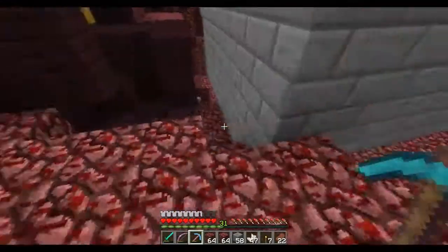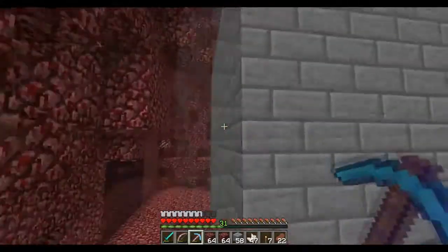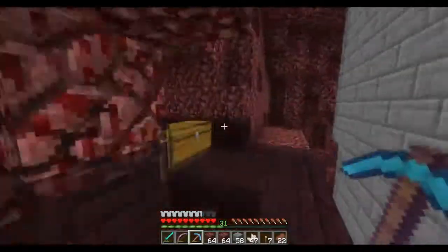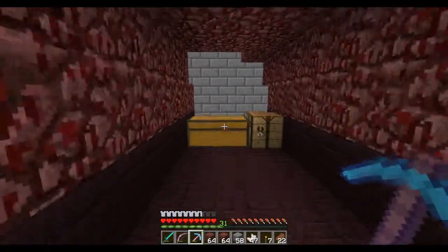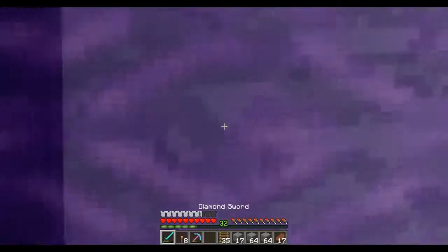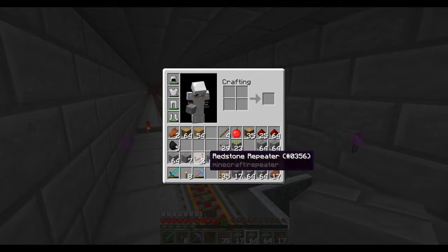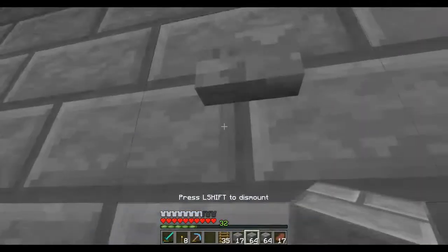We will be right back guys — I'm gonna mine out this little section here once again, and then I'm gonna go make more stone bricks for this project. I'm gonna also gather some pistons. I need pistons, I need stone pressure plates, and I need redstone. So I'm gonna grab all that and we will continue on with the next portion. Alright guys, we are back and we're gonna head on over to the nether. I got myself some materials — basically what I gathered was a bunch of stacks of stone bricks, got some pressure plates, I got 23 sticky pistons, got some redstone repeaters and some redstone.